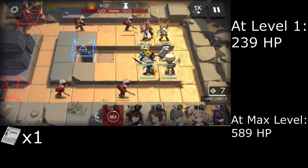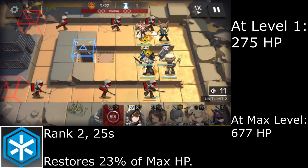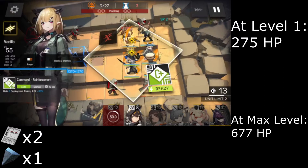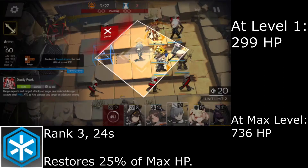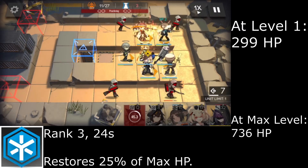Upgrading to rank 2 costs 1 Skill Summary 1, lowering the cooldown by 1 second and healing 23% of her max HP. Rank 3 costs 2 Skill Summary 1s and 1 Orion Shard, lowering the cooldown by another second and healing 25% of her max HP.